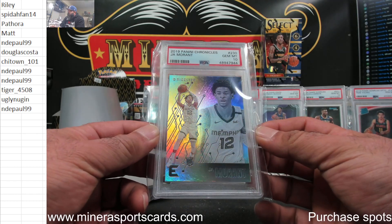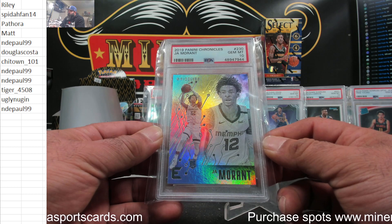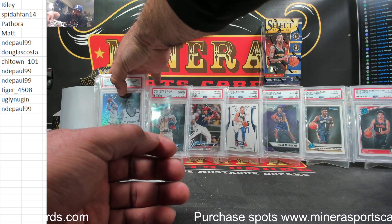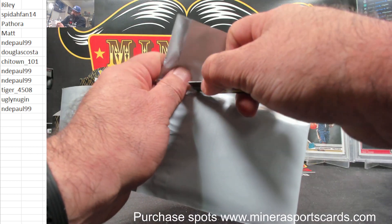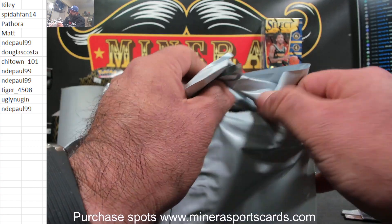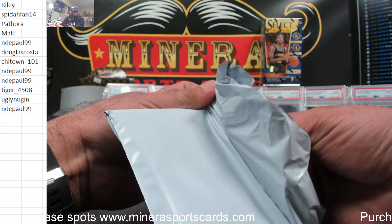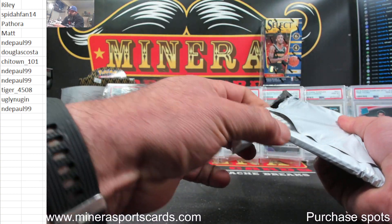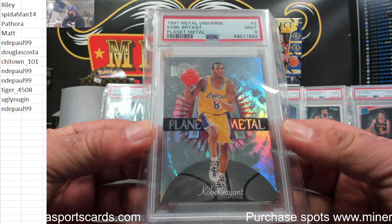2019-20 Chronicles Ja Morant PSA 10. No rush. Yeah, we're running out of space on the screen. Take my time — I am taking my time. And again, this one's wrapped. This one's a team bag. Where does it go first? The suspense is killing me finding out what's in here.